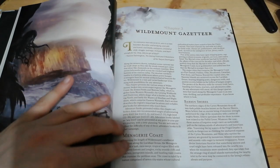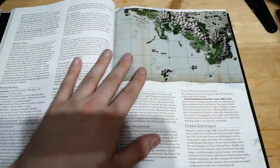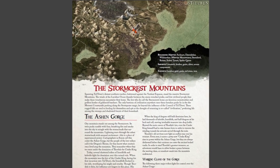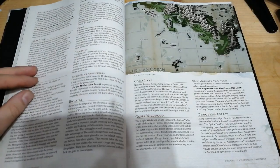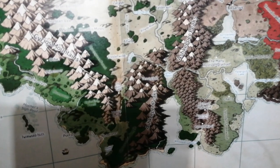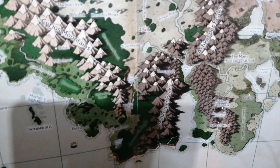Moving straight into chapter 3 now, which covers the Wildemount Gazetteer. The Wildemount Gazetteer is set up in a very similar way to the Tal'Dorei campaign setting, with information below a picture of a zoomed-in section of the map. The actual map itself for this campaign setting is huge — I can't fit the entire thing onto the frame, but it is in quite a lot of detail. It's very detailed, it's lovely.